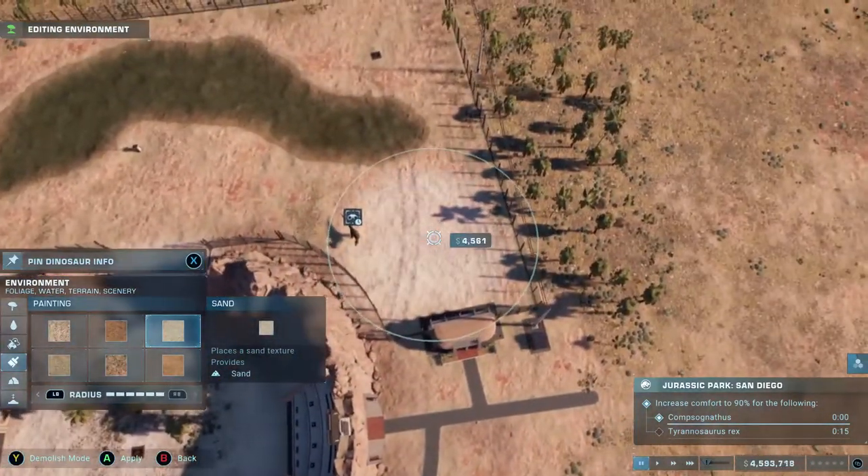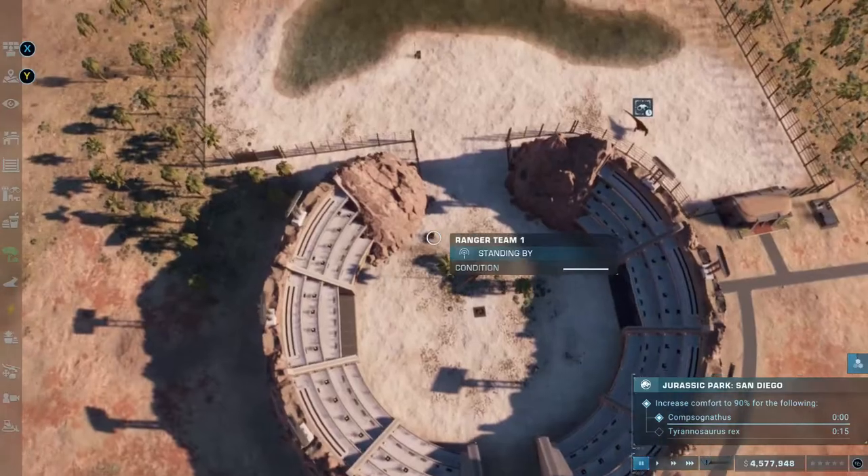The main priority is just getting in these new dinosaurs - in this mode you get the Pachycephalosaurus and Compsognathus, then the T-rex delivered almost immediately. We just need to get those in, get them happy, and then open the park to start making money. There really wasn't anything to show with the compies and Pachycephalosaurus because they took minimal effort to get to 100% comfort, which reinforces that building new exhibits for them instead of using pre-existing spaces works much better.